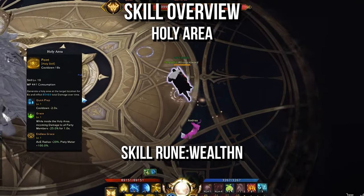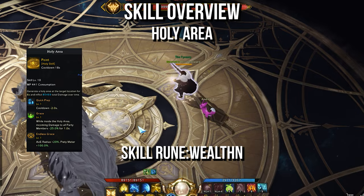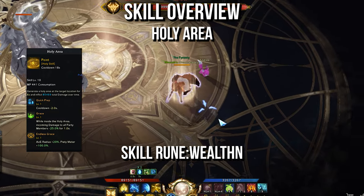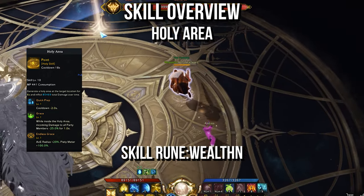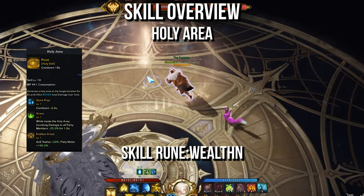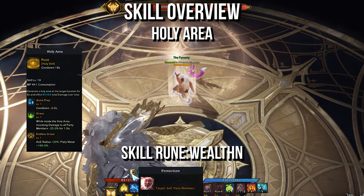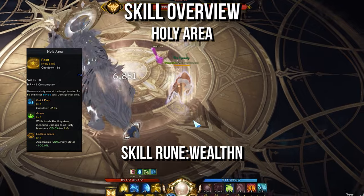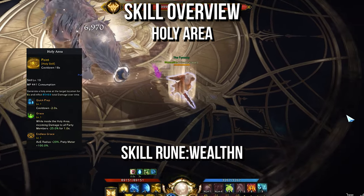Holy Area could be an outstanding ability. It has low cooldown, damage reduction to party members, and decent identity generation. But people don't stand in ground effects, and neither do bosses. If you're in a coordinated group with people who will stand in your ground effect, this becomes a valuable ability. You'll run Quick Prep, Grace, and Endless Grace for the skill tree choices, and Wealth for the skill rune.